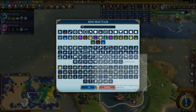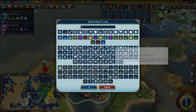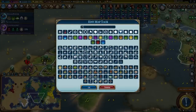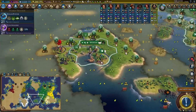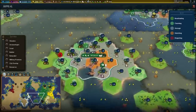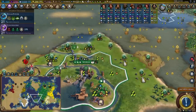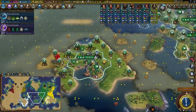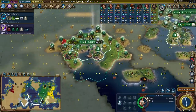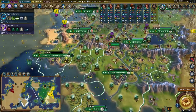I want to get the Eiffel Tower, plus I want to get the Christo Redentor if I can. So hopefully the city will look a little bit like this. The ideal scenario is to get the city filled with as many seaside resorts as possible. We will be getting plus two appeal across my empire from the Eiffel Tower. Maybe a holy site for another plus one appeal to adjacent tiles, or an entertainment complex for another plus one appeal. We'll figure it all out when the time comes, but this is the direction I want the city to go in.